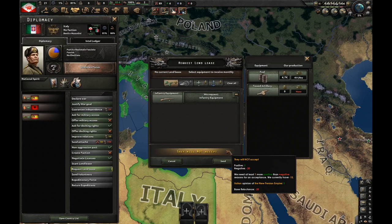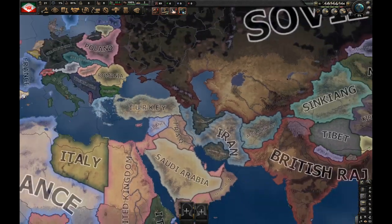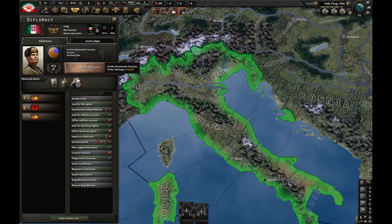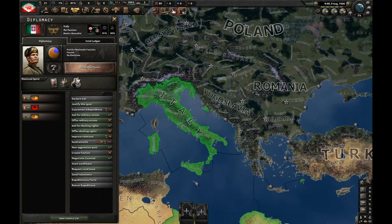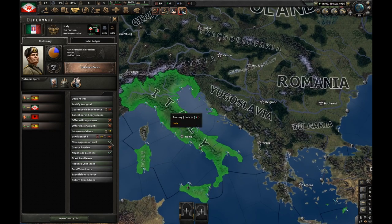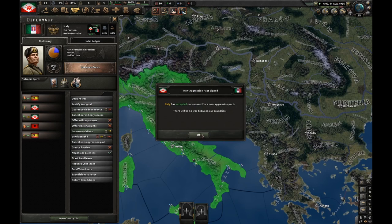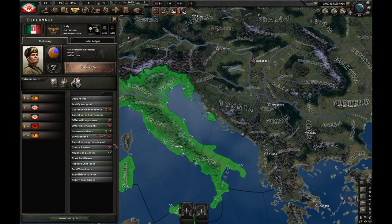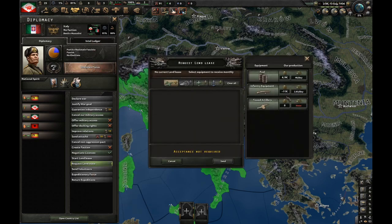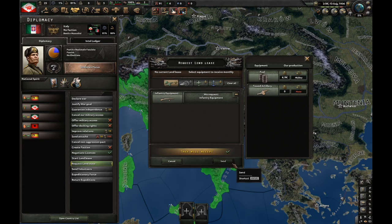Now checking the conditions: it says minus 20, Italian opinion of the New Persian Empire, plus there's base reluctance. To counter this, you need to improve relations — this works even if you're not fascist; Italy will give guns to democratic or communist countries too. If you're fascist, ask for military access, wait 24 hours, do a non-aggression pact with them (skip this if you plan to attack them), then improve relations regularly. Now we have 45 opinion — the minimum required for land lease.